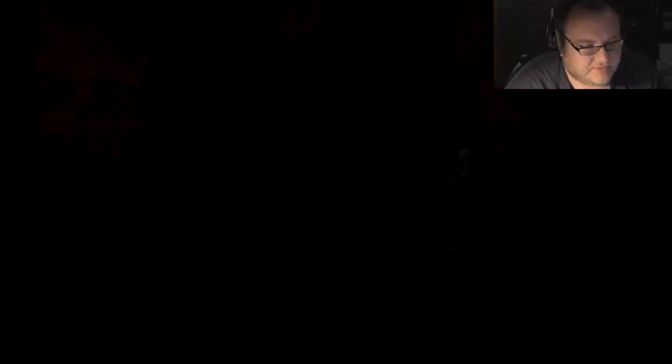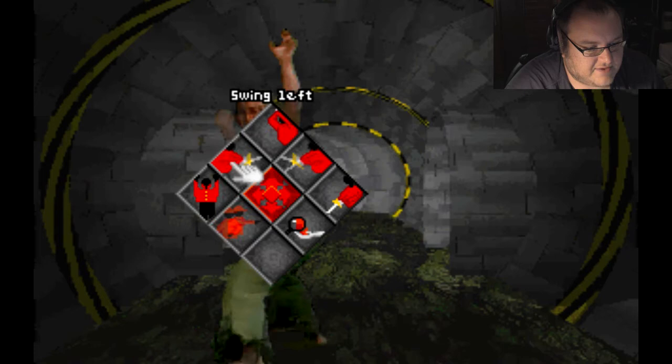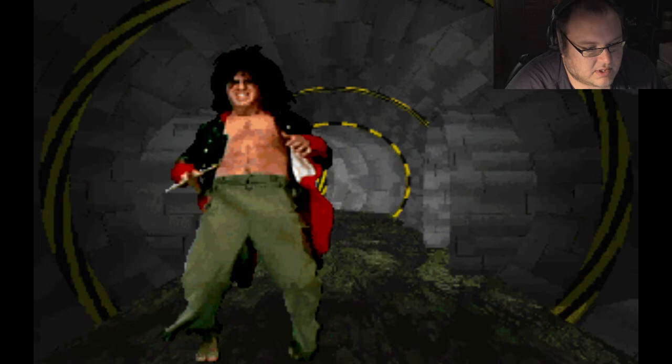If you look over here, you'll see L-U-D — keep that in mind when you are striking these guards: left, up, and finally down.